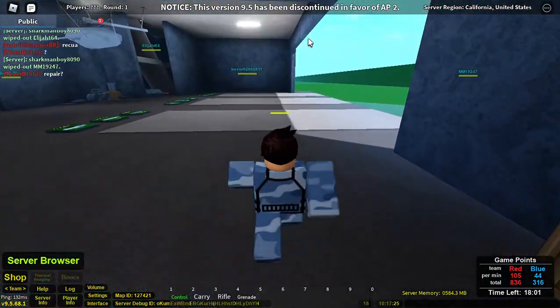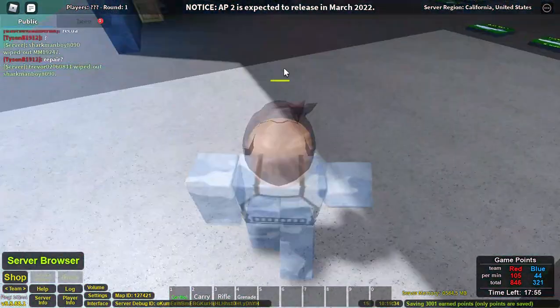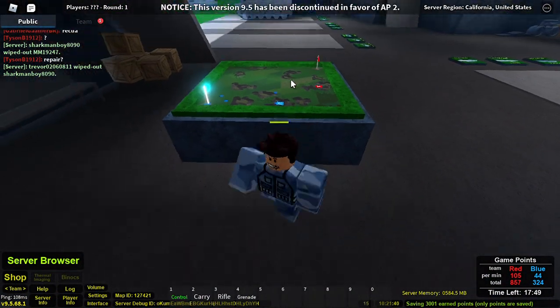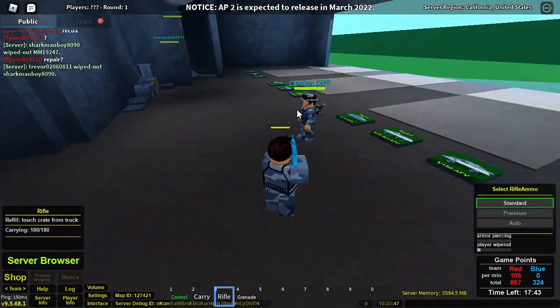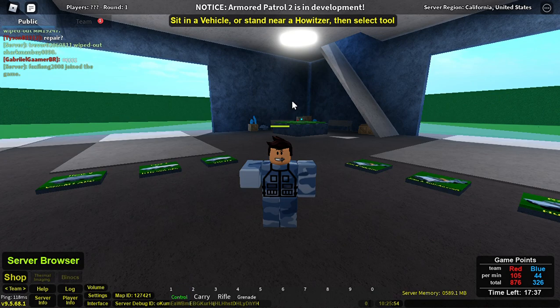B is Bravo — I thought it was beta for a second there. And then A is Alpha, and it looks like both B and A have been captured by red. So let's go ahead and get started. In my inventory, I do have a rifle and some grenades, as well as a carry tool for carrying crates from vehicles, and the control tool for operating vehicles.